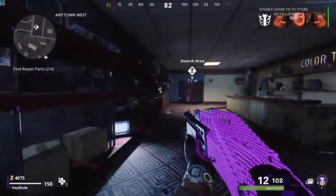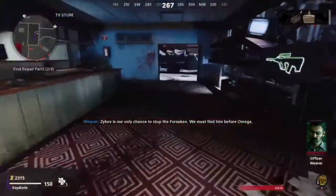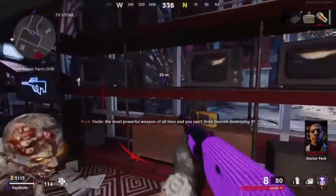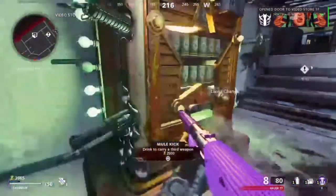The third part is the cathode ray tube, which can be found in the TV store. The first spawn location is behind the counter on the second shelf, the second location is on the little table next to the plant, and the third location is on the display shelf above the little yellow radio.